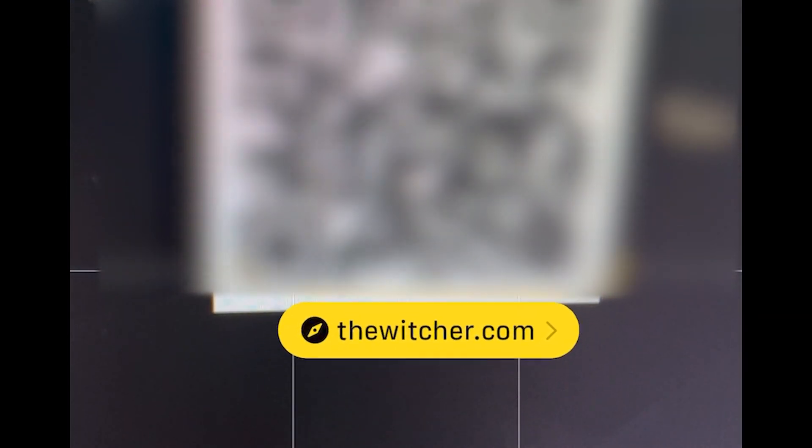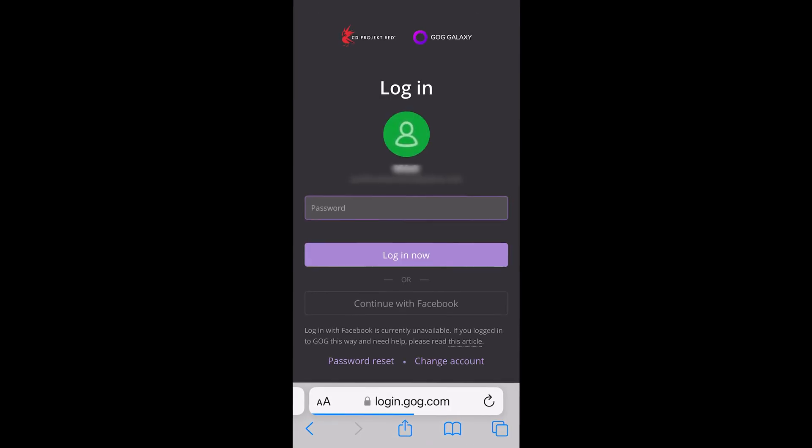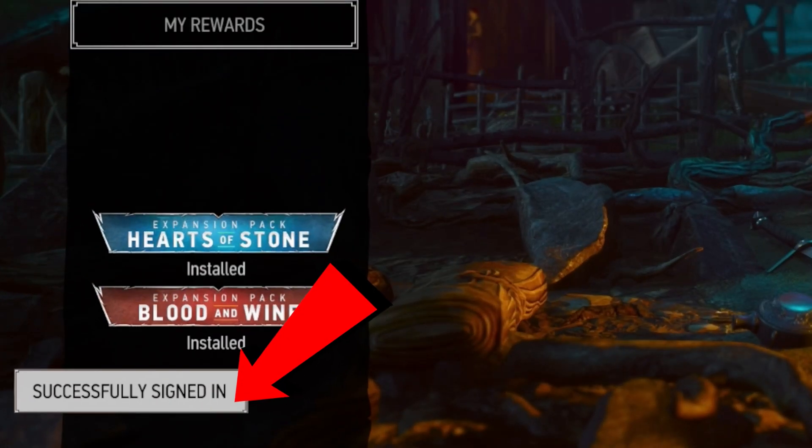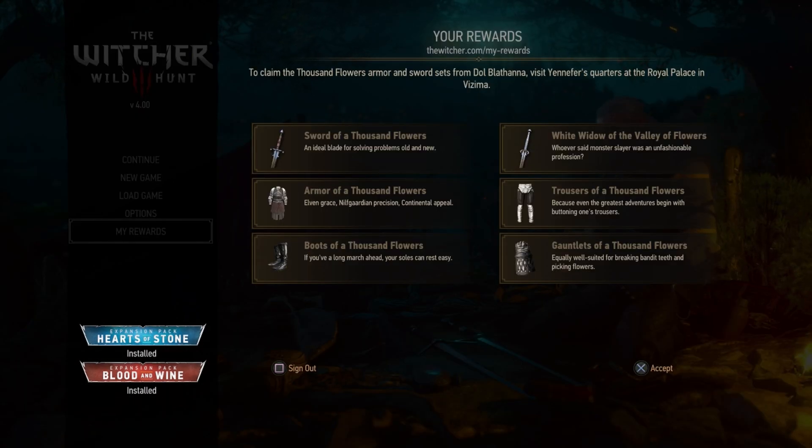The code will take you to this website — create an account or log in to an existing account. Back on the title screen, you're now automatically signed in to your game.